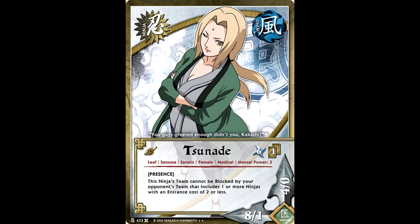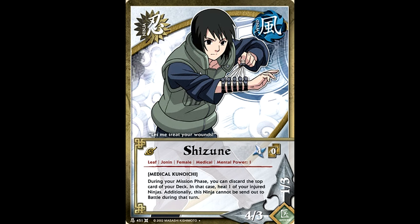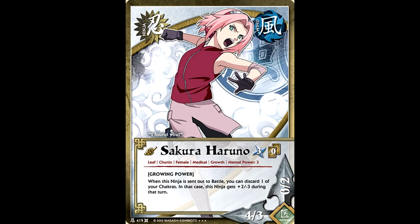Of course, our last Sanin, Tsunade, also got the Presence effect, which is fantastic on Tsunade, especially with her mental power and the fact that she's a female medical ninja, which will become relevant in a set or two. Shizune became the best healer in the entire game, because as long as you didn't send her out to battle, you could discard the top card of your deck to heal a ninja every single turn if you chose. This was also another really great way to play around Hell's Valley. Sakura is another character that would become very valuable for female medical decks — a 4-3, but when sent out to battle, you could get rid of a chakra to have it lose all of its support stats and become a 6-0 instead. And since the female ninjas don't tend to have very good combats outside of Tsunade, this was basically a great way to stall until your Tsunade came into play.